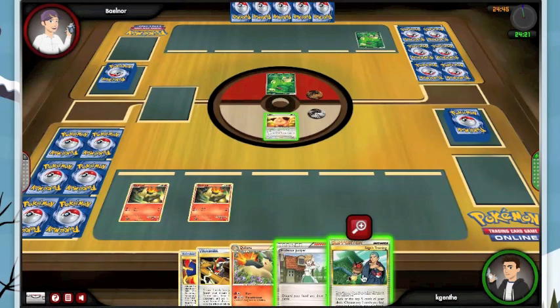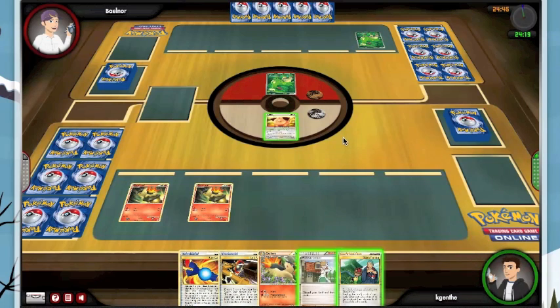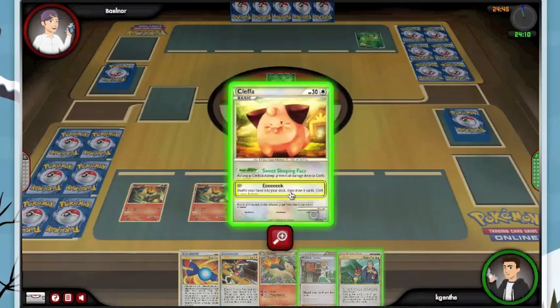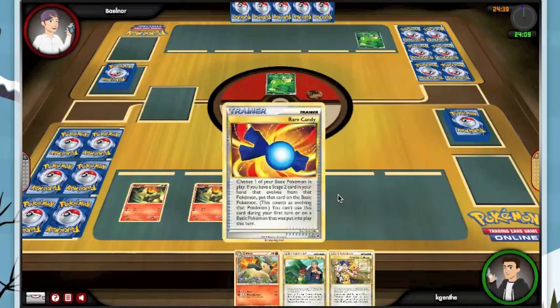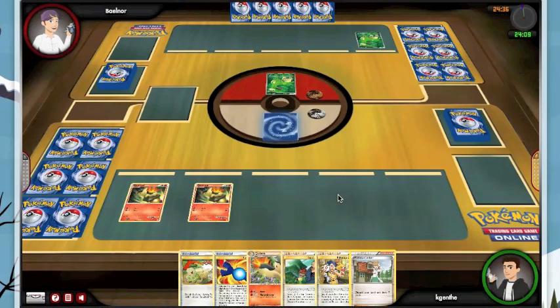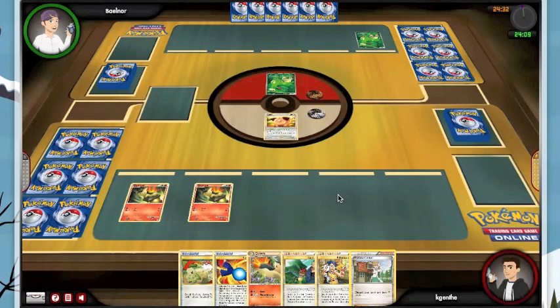Thankfully he laid down two Virizion, which are going to be weak to Reshiram, which is a relief. At this point I don't really want to Sage — I wouldn't mind getting some fire into the discard — but at this point all 60 cards are in play, probably too many things that I wouldn't want to see. So I will go ahead and Eek. Not a bad hand — we have a Collector and a Rare Candy. He has not seen any of my Lightning Pokemon yet, so he is not aware of Magnezone hiding in this deck.